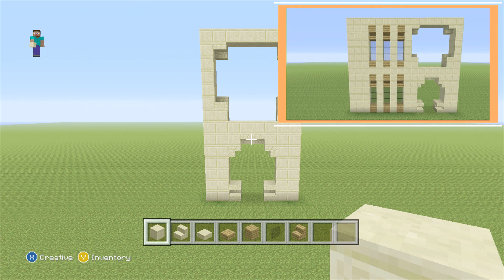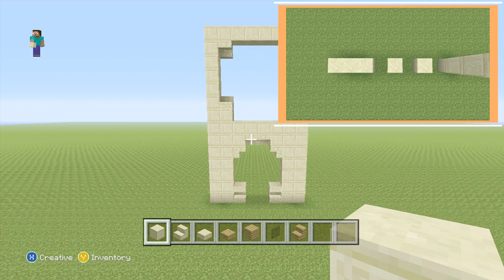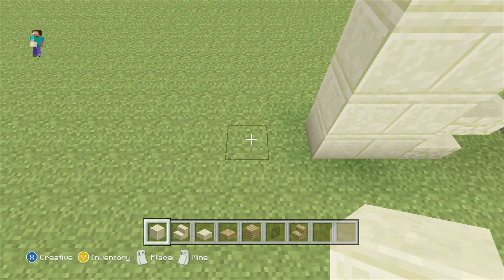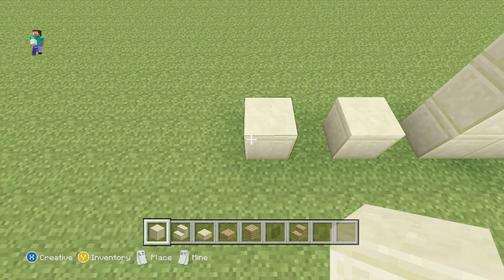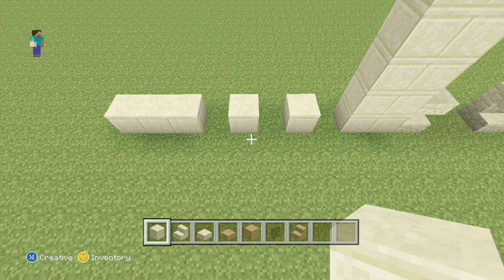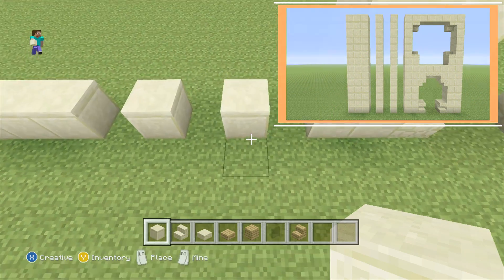Now we're going to add our windows going on the left. This design is pretty much the same design we're going to use for the rest of the building. On the left, leaving a one-block space, place your floor plan — add one block of smooth sandstone, then leaving another block space add one more, and after that another block space and add three to finish it off. Then extend all these bottom blocks up to the same height as the rest of our sandstone.